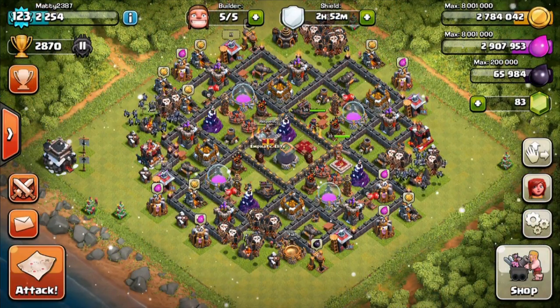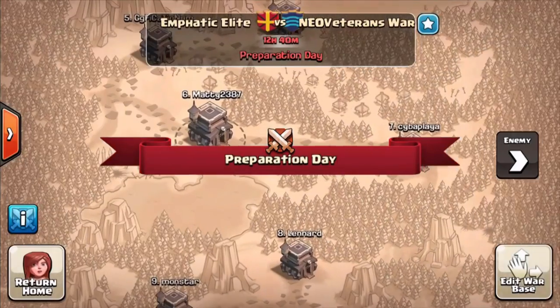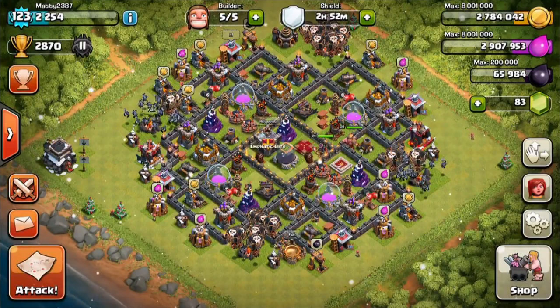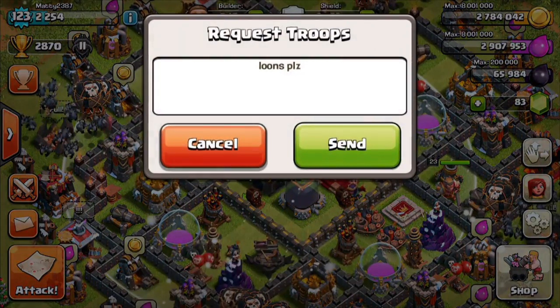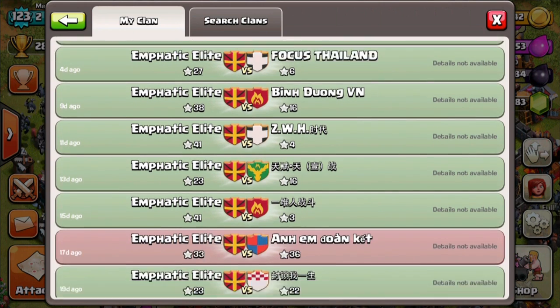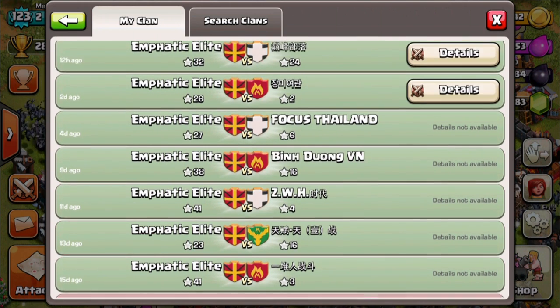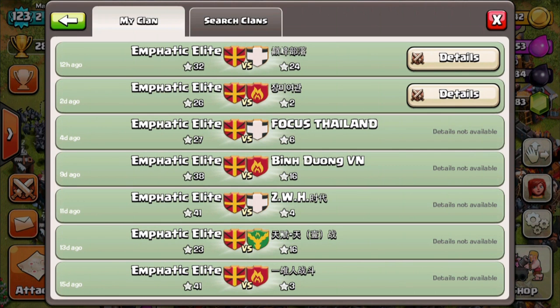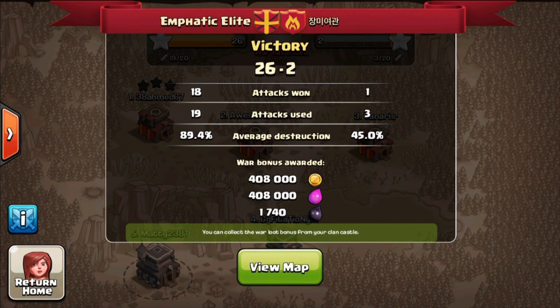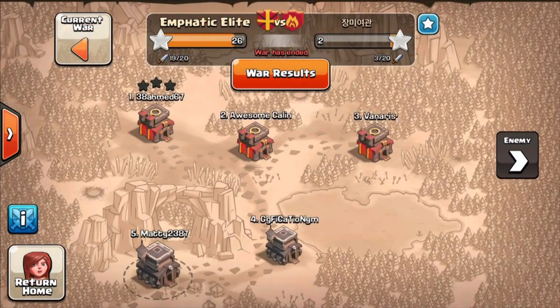Hey, what is up YouTube, it's Matty and welcome back to another war recap video. We started a new clan war search — looks like a nice clan war we're going up against. Our war log is looking greener again and we've got back into the right way of thinking and raiding. You can see 26 to 2, so let's have a quick look at our maps.